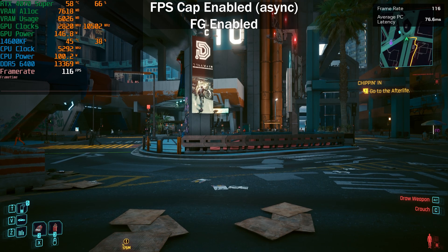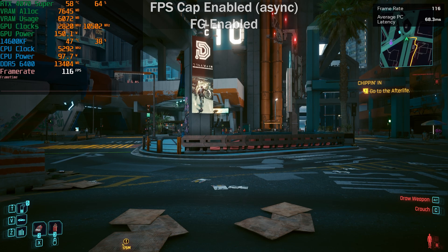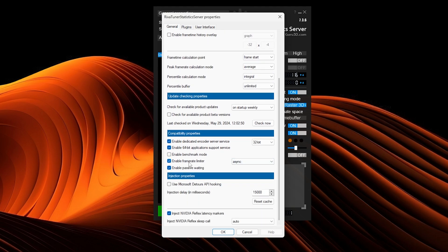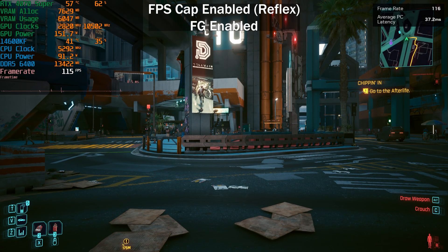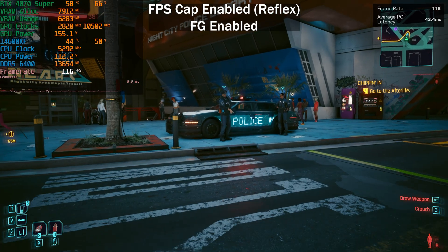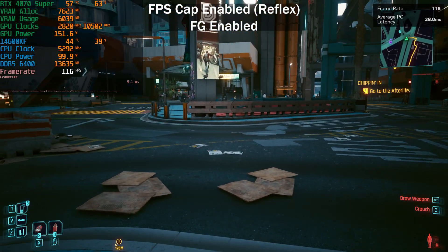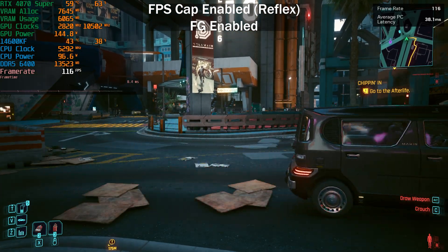This is the next day after I've been corrected, so let me show you how to bring down the average PC latency even if you do use RTSS. Go to RivaTuner Statistics Server, click Setup, scroll down, and next to 'Enable Frame Rate Limiter' you'll see four options. Currently we're on Async - if you select 'In-Video Reflex' and go back into the game, the average PC latency drops back down to between 35-40 milliseconds. There's also no screen tearing with this option, whereas previously with Async there was still screen tearing even with G-Sync enabled.